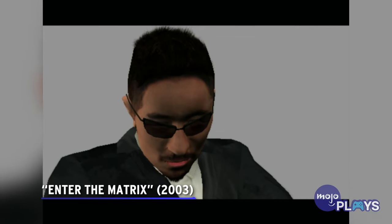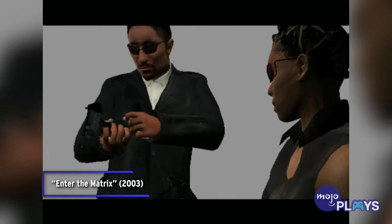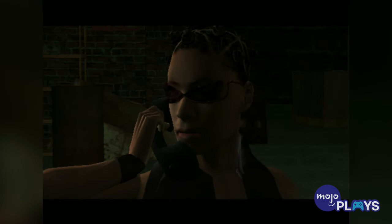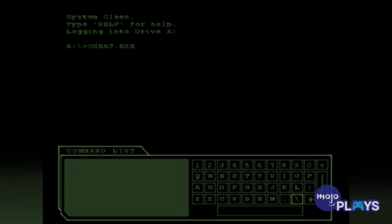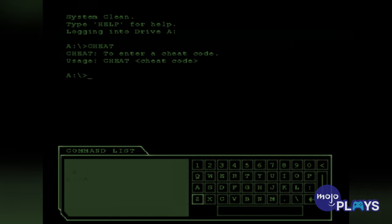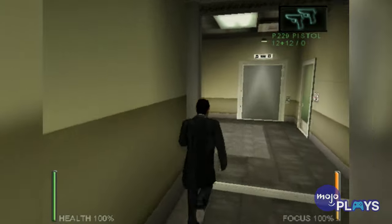Enter the Matrix. Enter the Matrix has a relatively short list of cheats for you to use, shorter than most of the other entries we've already seen here — unlock all weapons, infinite ammo, infinite health — but the real fun begins when you input the code for infinite focus and invisibility.